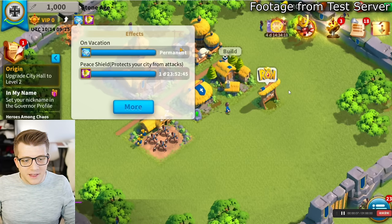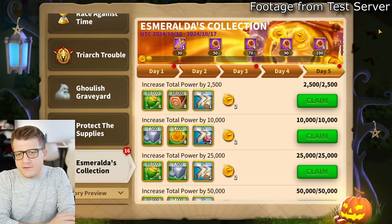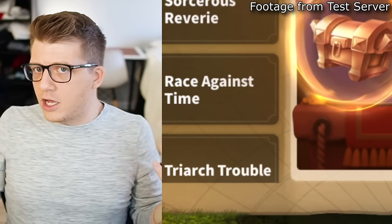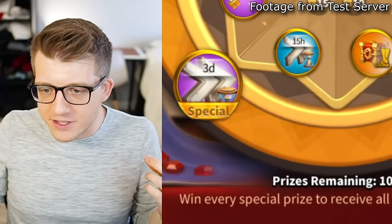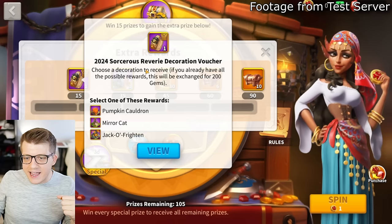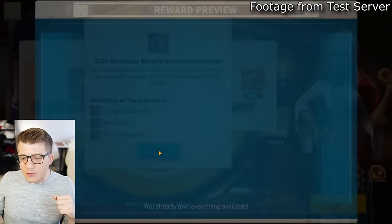Once accepted, you'll see the vacation buff active in the top left corner - it appears permanent for that season. This is a great tool for kings whose players aren't logging in frequently enough. Now let's look at the actual holiday events - it's a Halloween update so let's check out the Halloween stuff.